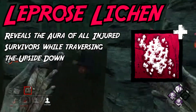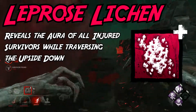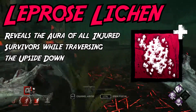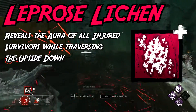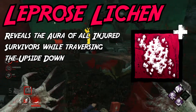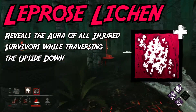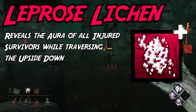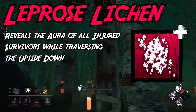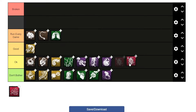Demo's first ultra rare, and it's okay. I think this one could be decent if it showed all survivors' auras while traversing the upside down, regardless of whether they were injured or not. As it currently stands though, it manages to just be alright. Demo goes in a straight line from portal entrance to exit, so you often run into the issue of not physically being able to see an injured survivor's aura because they're out of your field of view. I'll call it okay, but I could see it being good.